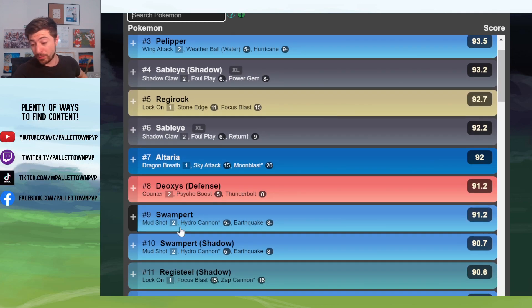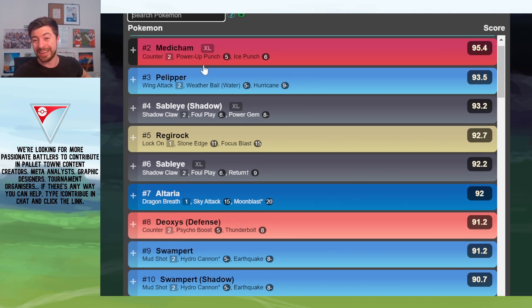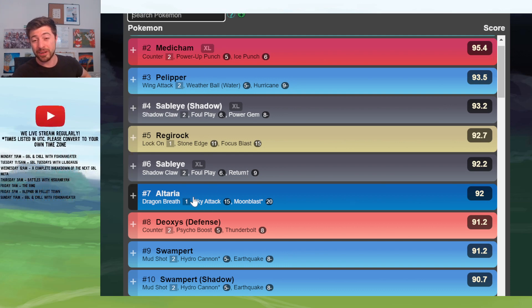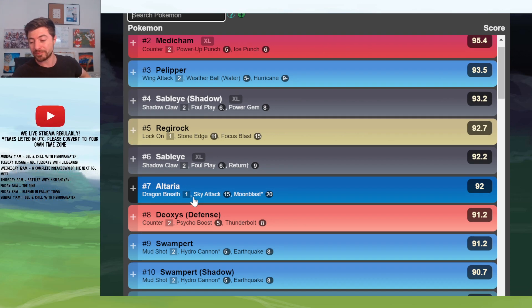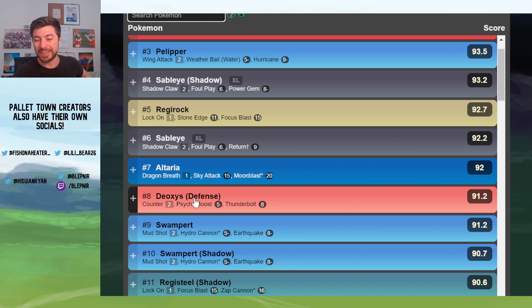Next is Swampert, which is the only thing that can beat a core of Registeel and Medicham. Swampert is good for that reason. It obviously has to worry about a Pelipper and an Altaria, which a lot of teams will be running. And it also does pretty well against a Defense Deoxys, because the Deoxys is not running many effective moves against it.